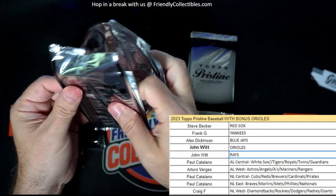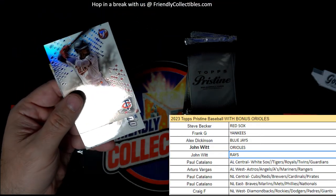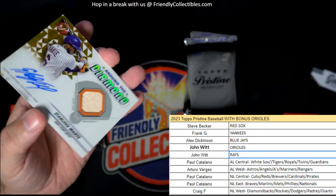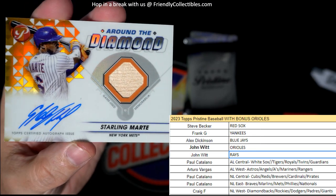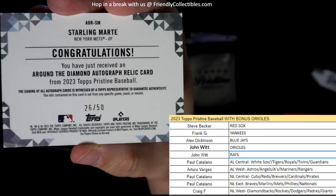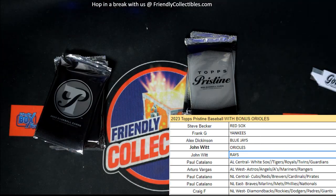Next pack here — we'll take the pack inside the pack inside the pack and set it there. We got a Byron Buxton, Minnesota Twins. And then we've got a beautiful auto right here — Starling Marte, National League East, New York Mets, auto relic, Around the Diamond, National League East — Paul C, that one's coming out to you, man. 26 of 50, Paul C, Around the Diamond coming out to you, 26 of 50.